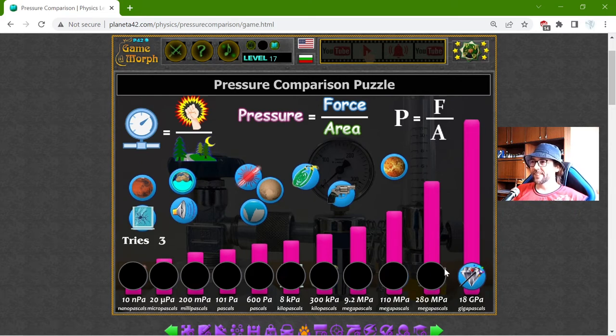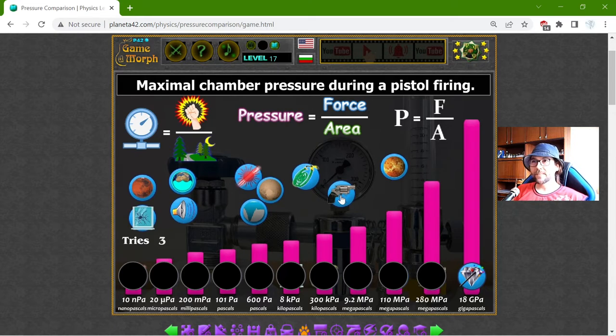For the next one, I can see the hint and this is 280 megapascals, which is the maximal chamber pressure during pistol firing. There it is.